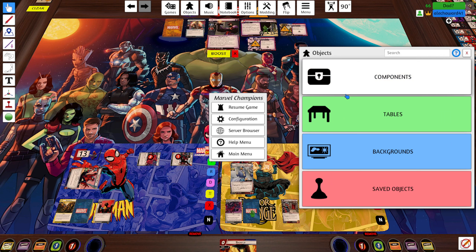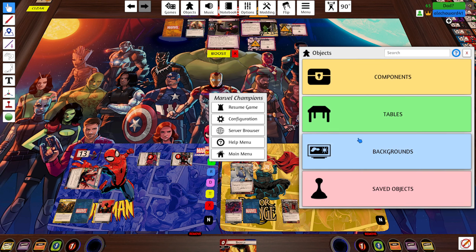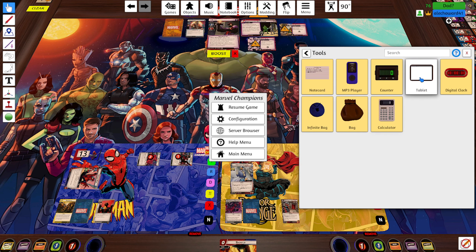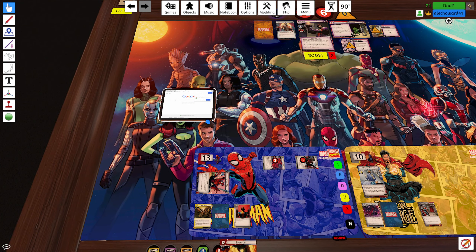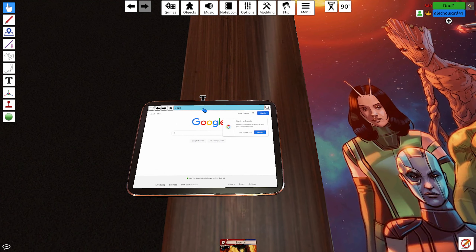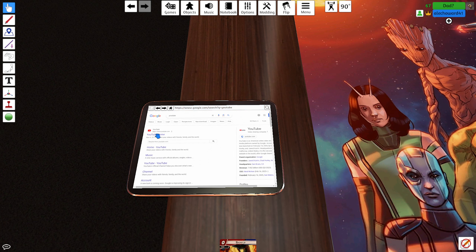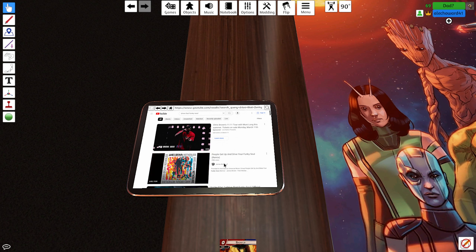I'm gonna start with Spiritual Meditation — we draw two. I'm grabbing a tablet because I like Bully McGuire music. I was going to just put on a really faint background music. I'm gonna do like Drive That Funky Soul on loop but really quiet.